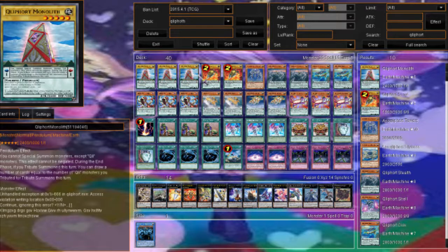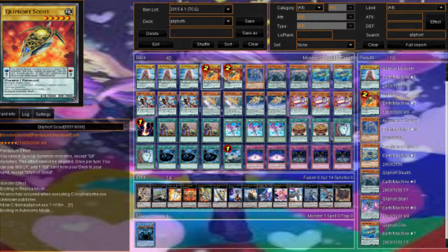We have Triple Monolith, which lets you draw cards if you tribute during the end phase while it's in your pendulum zone. If you tribute summon during the end phase, you draw equal to the number of tributes. So he's really great for drawing cards — you summon Towers and then draw three during the end phase, which can be really powerful.